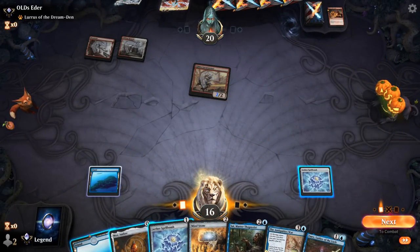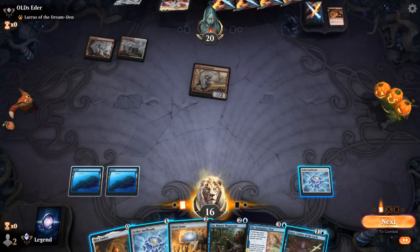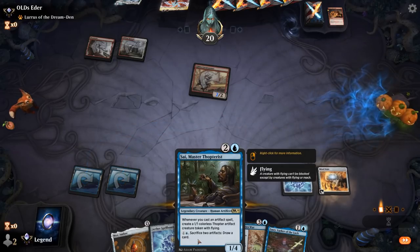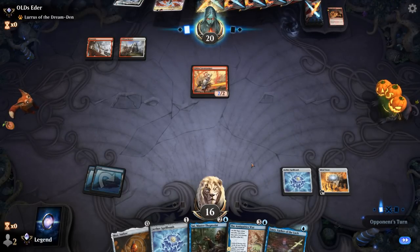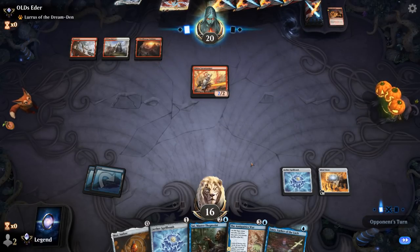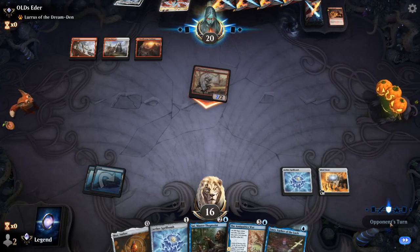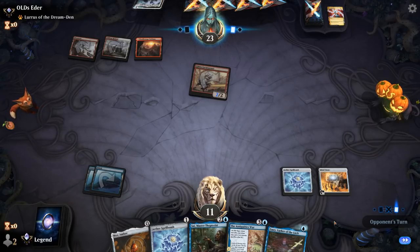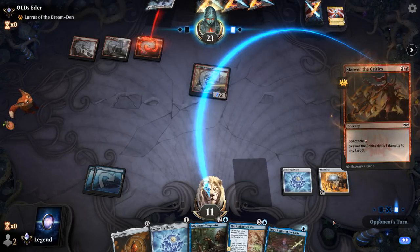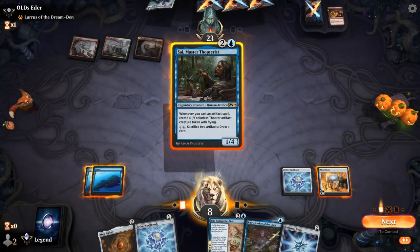Emery is nice but I still like Mind Stone more, because if they kill Emery Mox Amber doesn't make mana. Making the Thopters is what's going to keep us alive. Opponent has to cast Lightning Helix before it goes away, so with only one mana they won't be able to kill Psi — but we are at eight life, and if our opponent has more burn in hand we're in trouble.